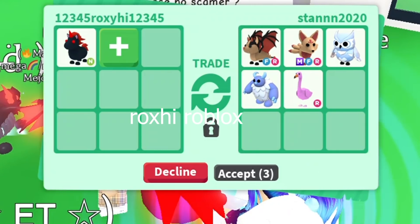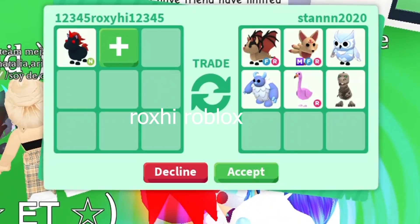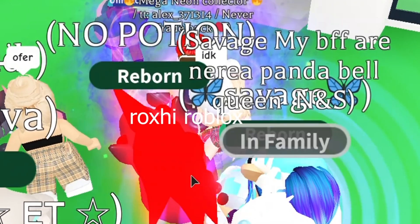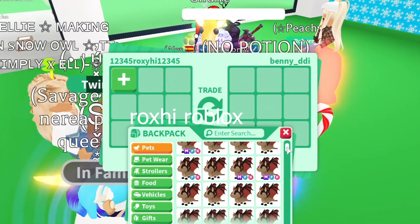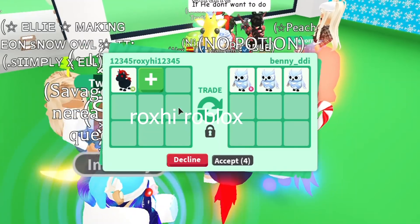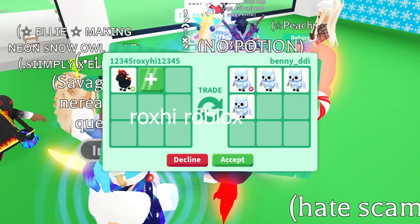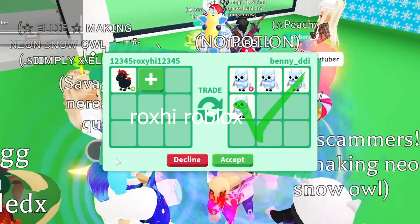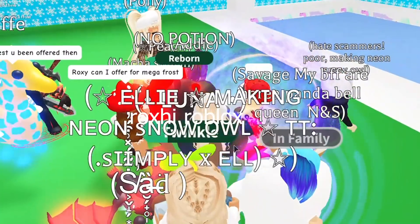The mega neon fly ride kitsune does make me a little bit shook, and so does the fly ride back dragon — that's pretty shocking, I wasn't expecting that. It's a good offer. We have a ton of bats here — two normal snow owls and another snow owl. We could make a neon ride snow owl, that would be cool. Tough decision though, I think I might decline this, I'm really sorry.